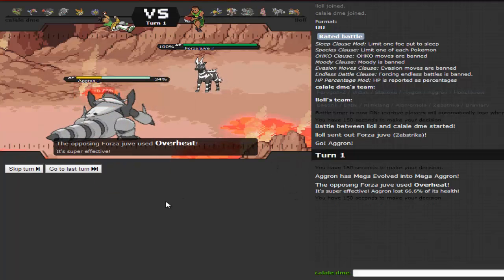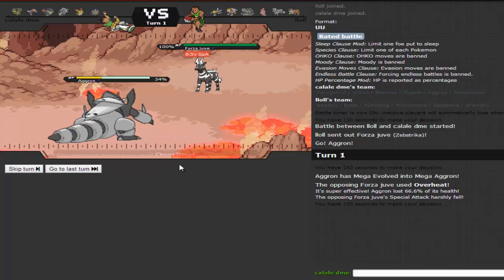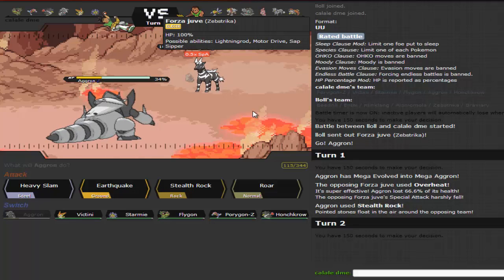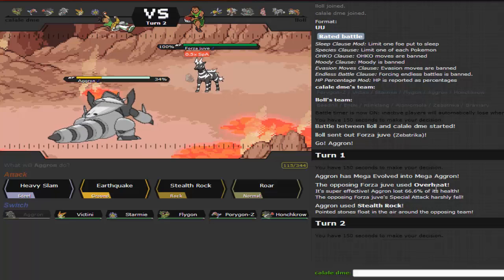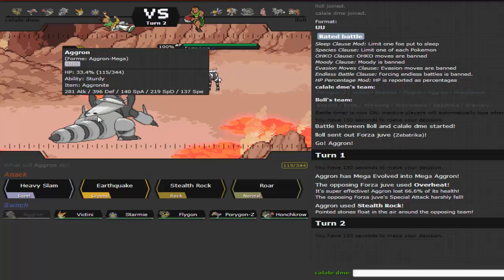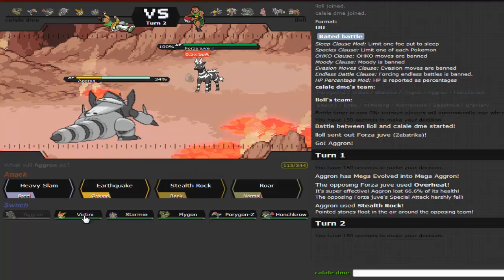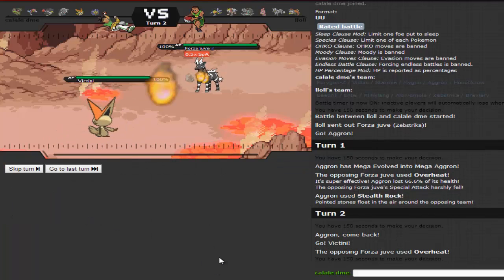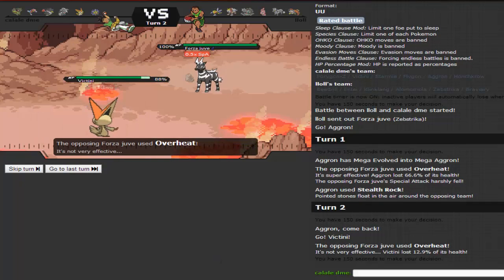He does go for Overheat — that does way too much damage, but he loses half his HP. I think I could live another Overheat, but seeing as how he did that I'm going to go out into Victini to resist it. He goes for Overheat again and does a nice 13% to Victini.